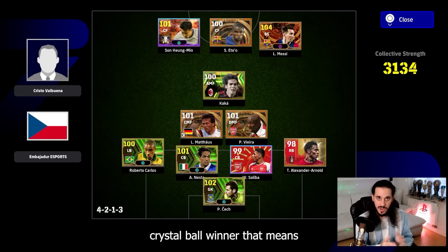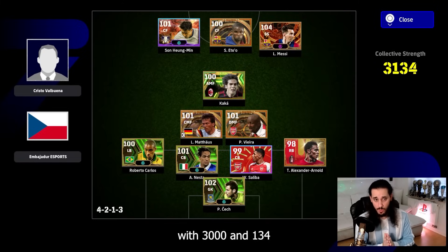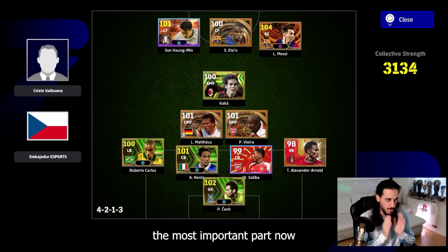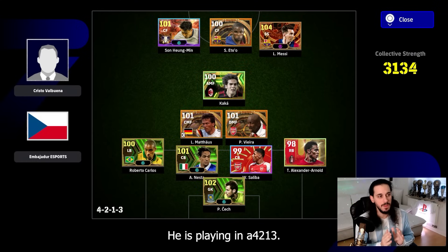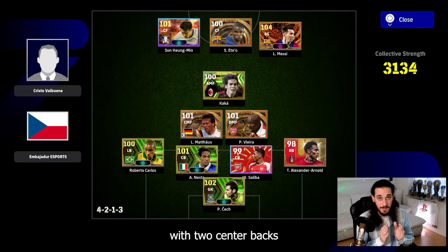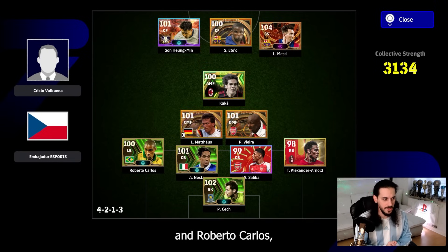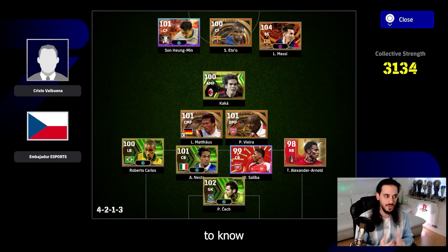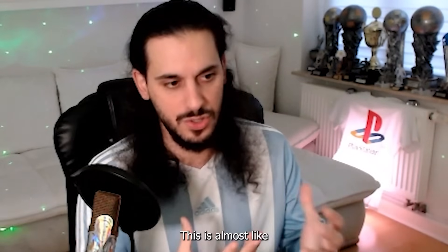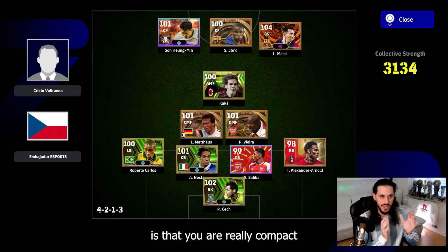The manager is Crystal Valbuena, meaning he is playing a long ball counter style. His collective team strength is 3134 points, which is really high. His formation is a 4-2-1-3 — the regular meta system with two center backs and two full backs who are really offensive, so you can see Trent Alexander-Arnold and Roberto Carlos. This is almost like my formation and my players.